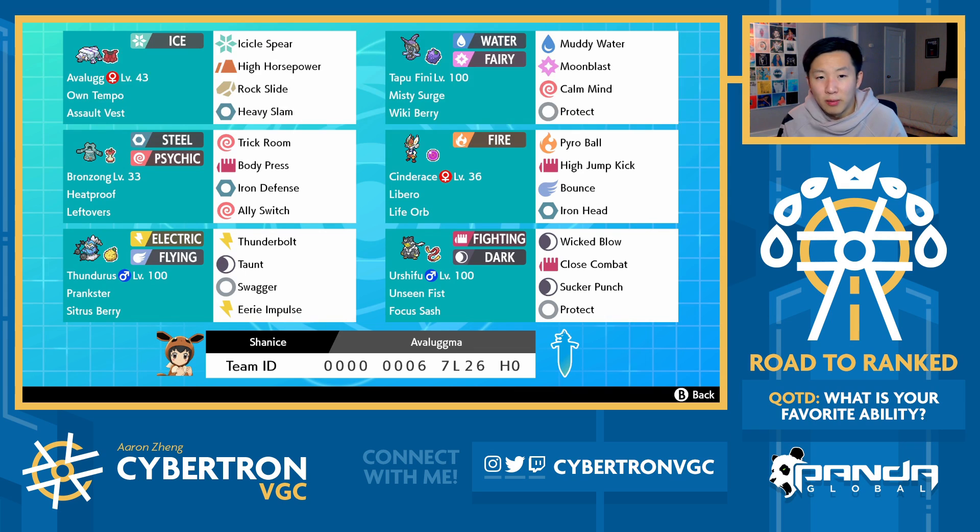Against Metagross, Urshifu can Wicked Blow into it, Bronzong can completely wall it - all of those add up together. And then finally, classy Calm Mind Wikki Berry Tapu Fini. Thank you to Barz and Willy for the team. Check them out, linked in the description below, as well as a rental and a paste courtesy of them.